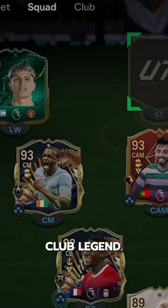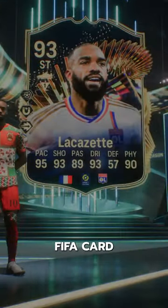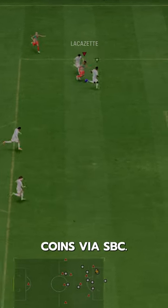This guy's Winter Wild Cards last year was a club legend. Welcome to Baller or Bust, where we test FIFA cards so you don't have to. Welcome to the squad, TOTS Lacazette. Lacazette goes for 540,000 coins via SBC.